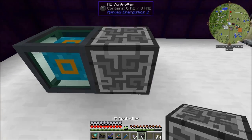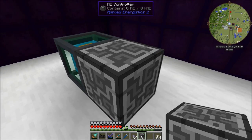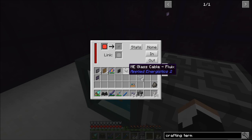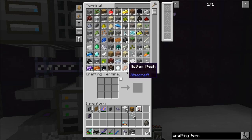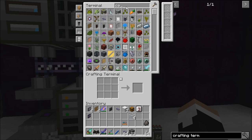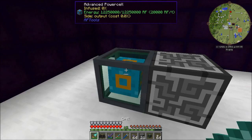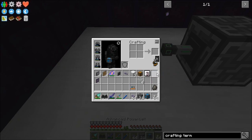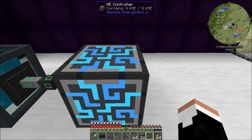We put the power cell down and put the controller right next to it. The controller should be getting power but it's not. Maybe it can't accept energy directly from the thing, but if I give it access to a conduit it will. Yeah, there we go — now you see it's lit up, which tells us it's functioning.